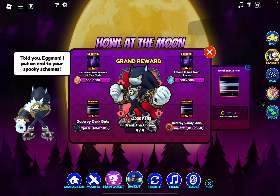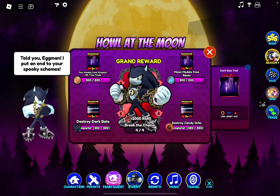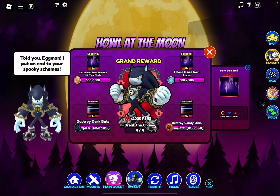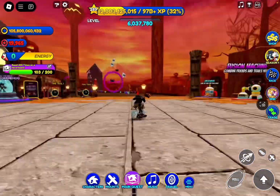The hardest and most time-consuming quest is going to be the moon medals from races, because races are really nitpicky with how you earn them. I'd say do that one third or last depending on your preference. For now, I'm going to show you how to do the dark bats and candy orb quests both at once. The first thing you need is a tornado — if not, it's not the end of the world, but it'll be a ton easier if you have one.